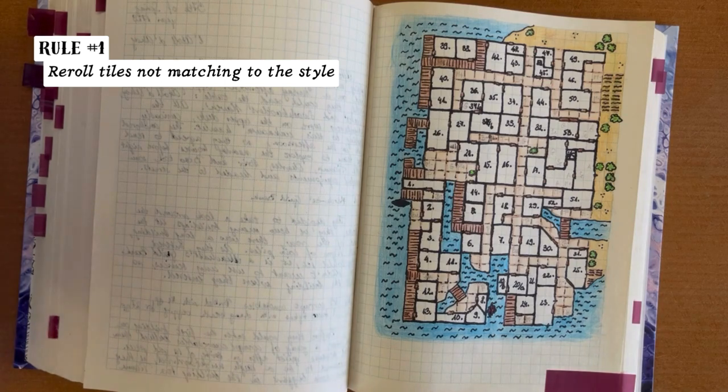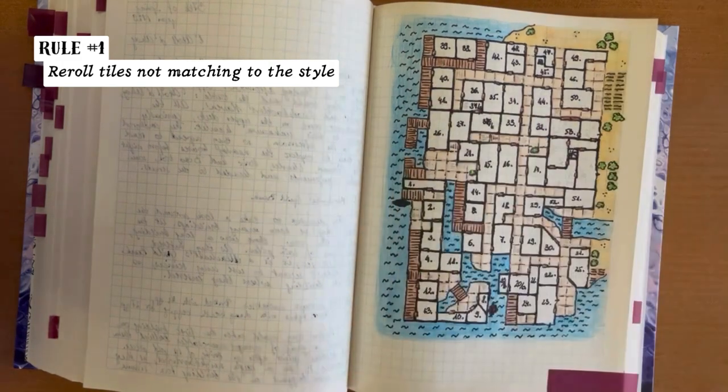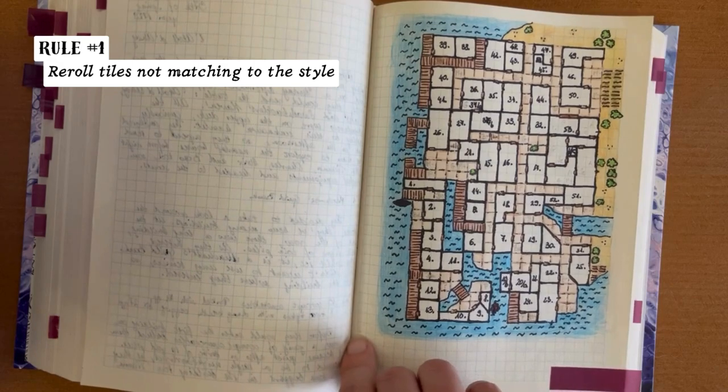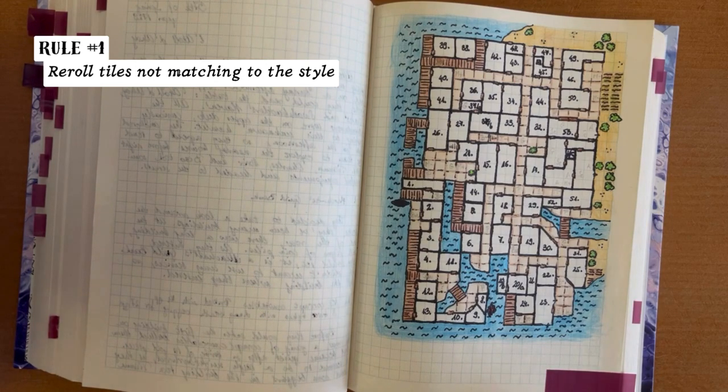The other thing — and it was recently a topic in a forum on Reddit — is that some of the contents are totally adult, mature contents, and it is disturbing for some players. When I played the first impression with the different guild, you could see it in the other video. Later, when I continued the play off-camera, I rolled a result leading to a pregnancy.